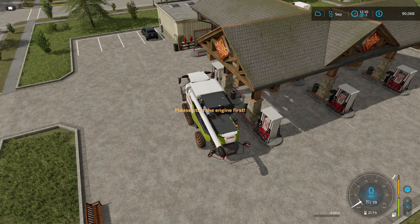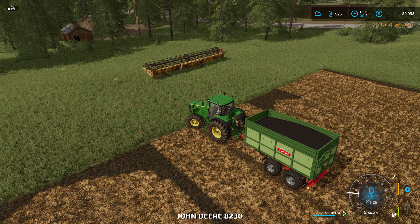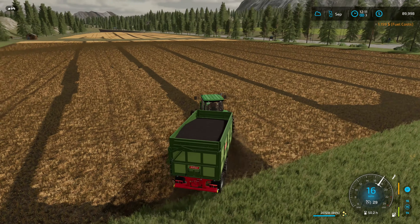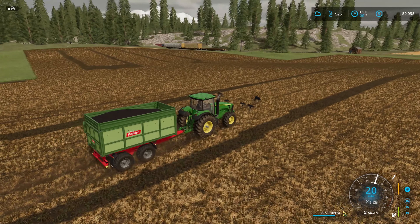There's a nice fuel bill on a combine — $1,159. Let's drive right across our fields.